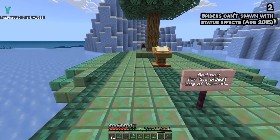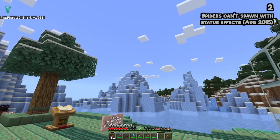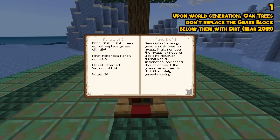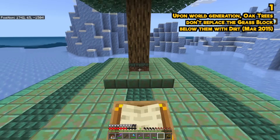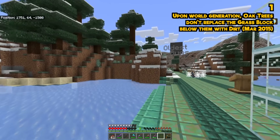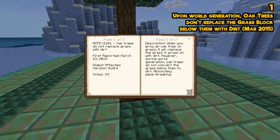What is the oldest bug in all of Minecraft Bedrock? It's MCPE-8101 from March 23rd of 2015: oak trees do not replace the grass below them with dirt during world generation. When you grow an oak tree on grass in survival, it replaces the grass with dirt — but during world generation, oak trees do not convert the grass below them into dirt as they are meant to. It will eventually convert, so it's not the world's biggest problem, but it's a wild thing. Minecraft's oldest bug is kind of nonsensical.